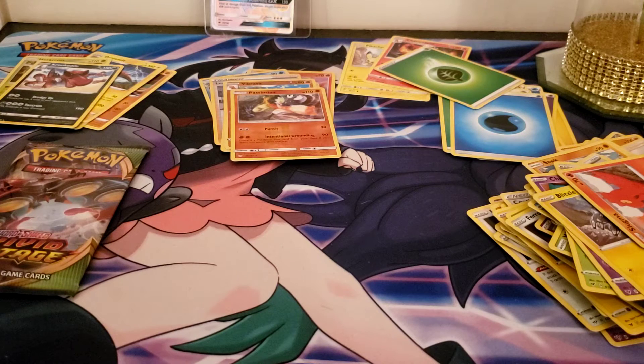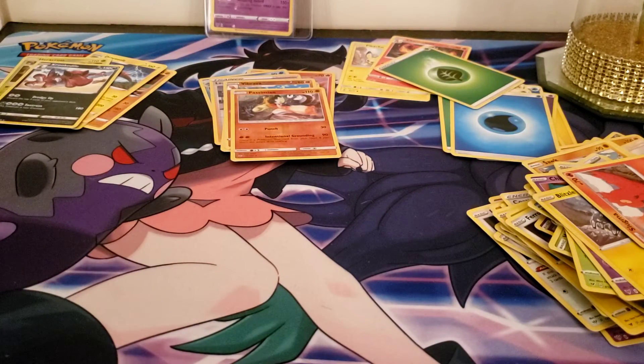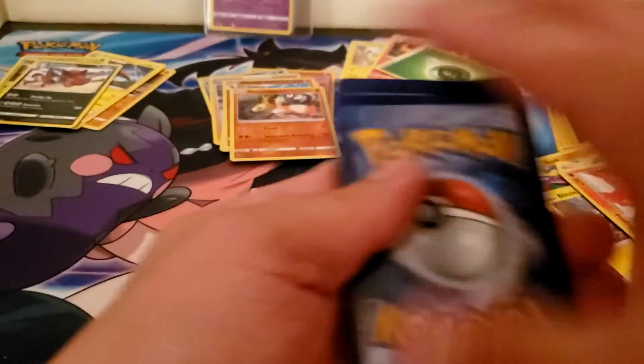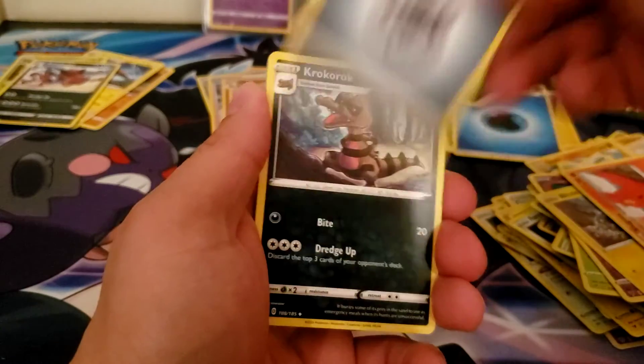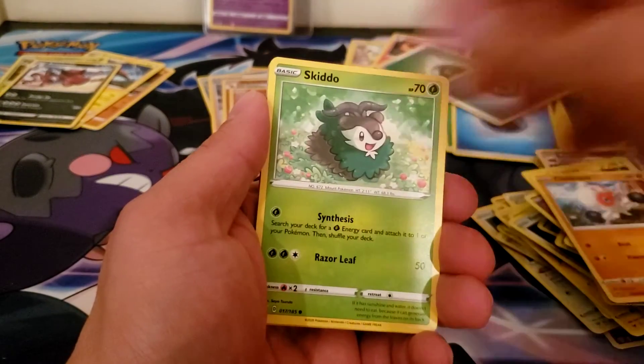I am actually doing a 50-card submission into CGC for grading. I already have three of them going out, so I might as well add that one also. Two, three, four — Croconaw, Galvantula, Clobbopus, Skidoo.